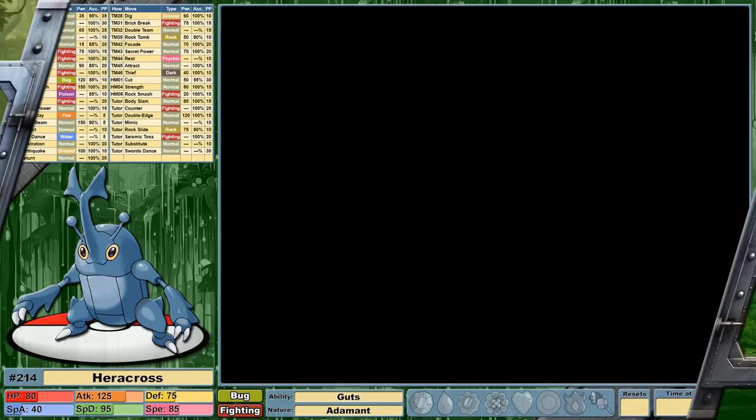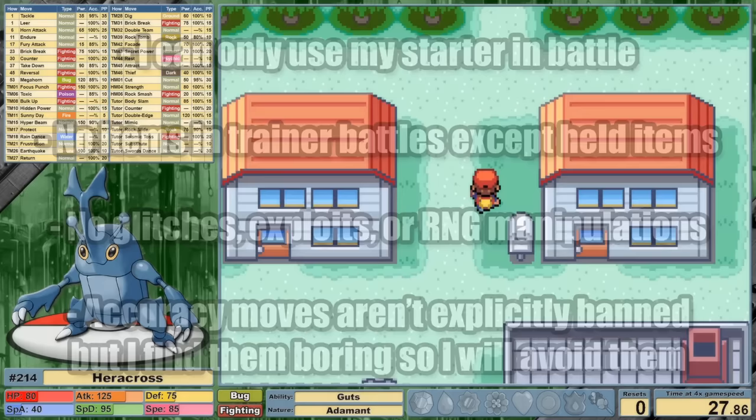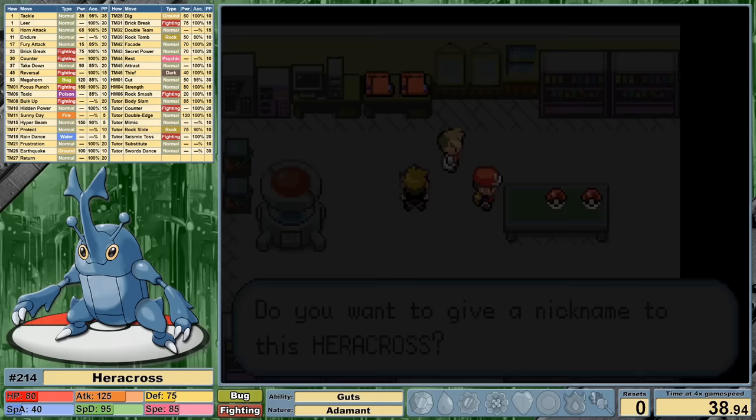The first thing to discuss are my challenge rules. There are further details in the description, but my general rules are: I can only use my starter in battle, no items in trainer battles except held items, no glitches, exploits, or RNG manipulations, and I tend to avoid accuracy or evasion strategies. In my versus videos, I start with my challengers fully evolved where applicable, with the option of a single egg move.